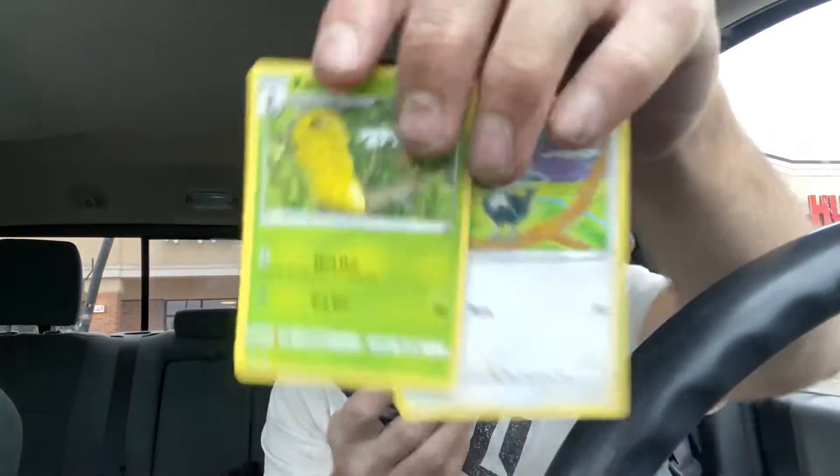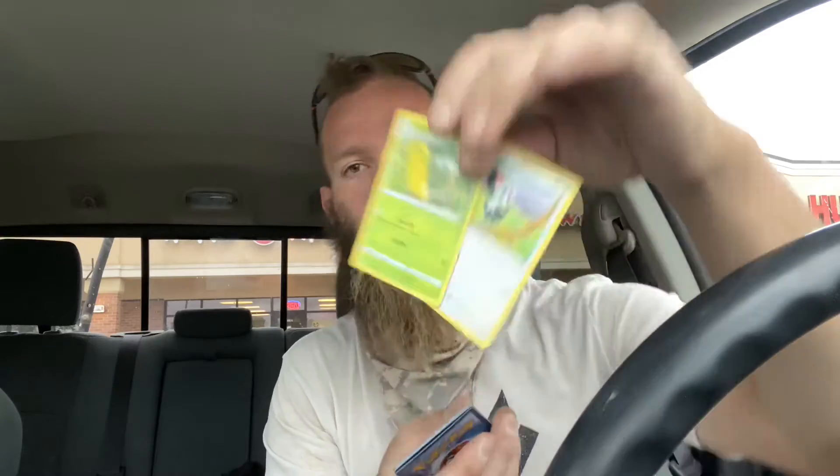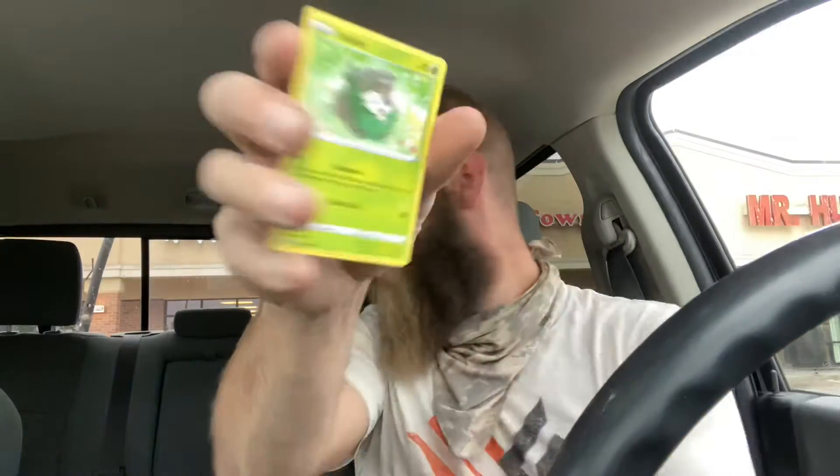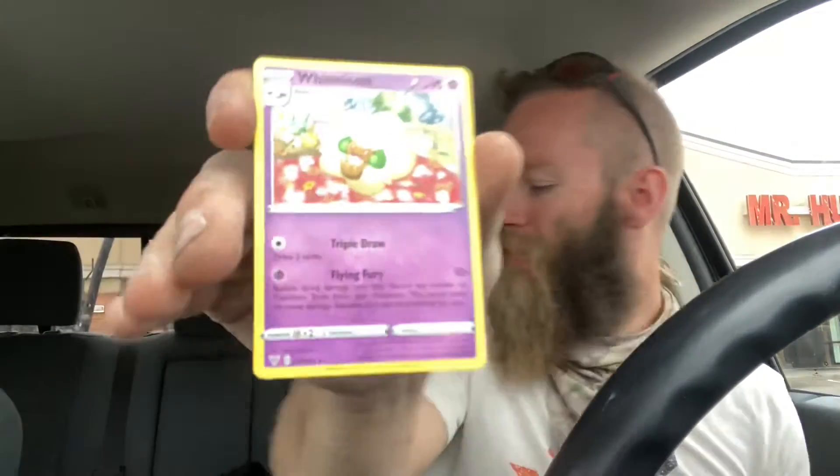A psychic energy, fire energy. We got a stone energy, we got an electric, we got a Kakuna, and we got a Pikipek. We got a Rockruff, a Blitzle, and we got a Skiddo. And we got a reverse holo — Phantump! Phantump wins the pack. All right guys, that's pretty much it.